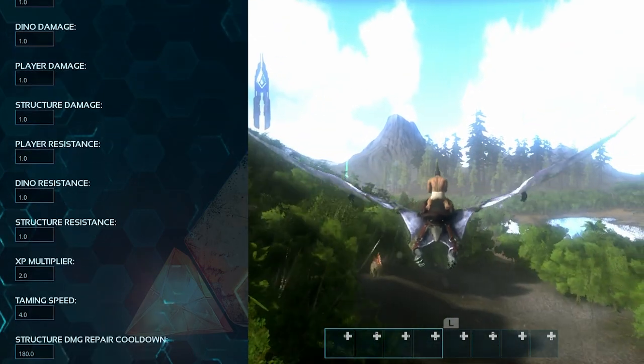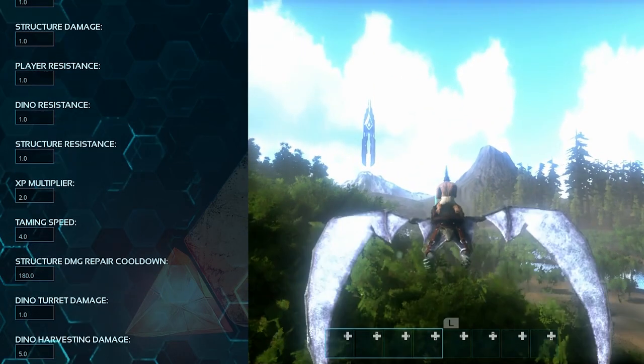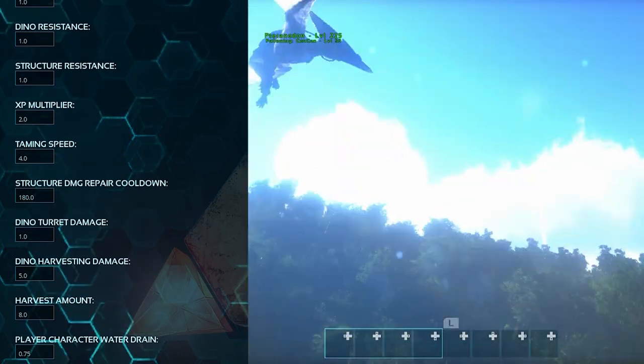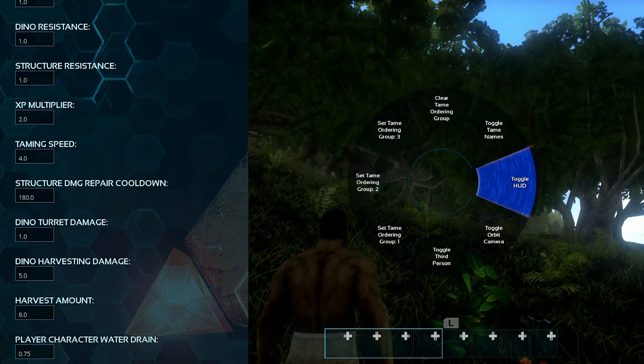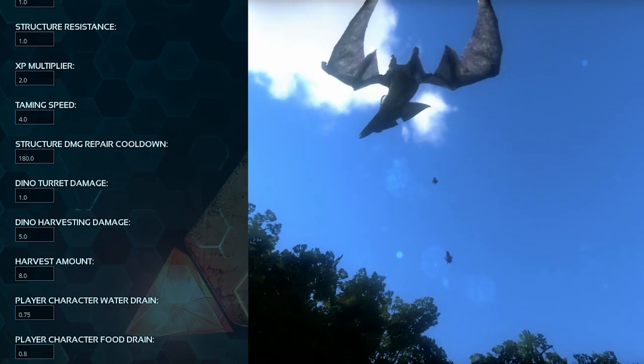The XP multiplier is set to 2. Taming speed set to 4. Dino harvesting damage set to 5, so dinosaurs can harvest resources a lot quicker. Harvest amount set to 8, so you can get resources a lot quicker.